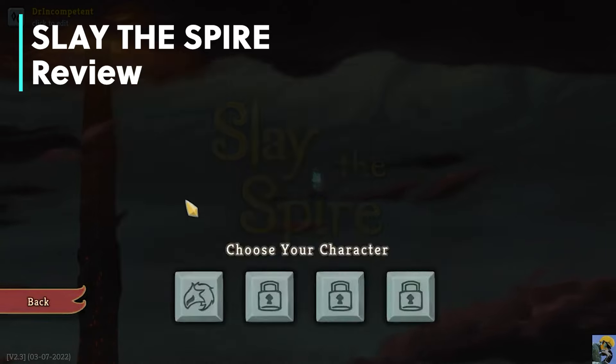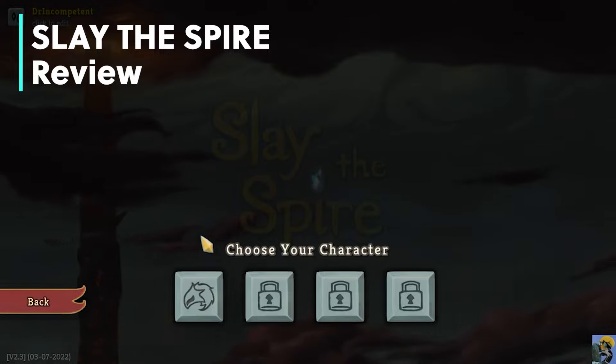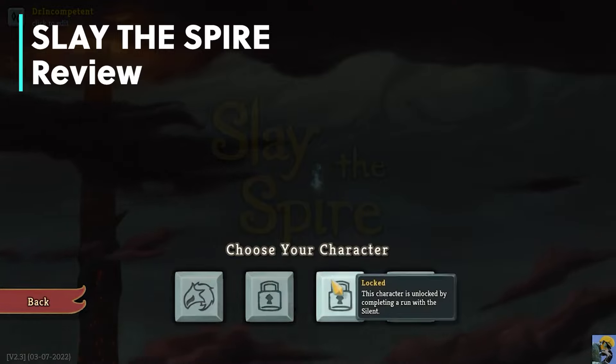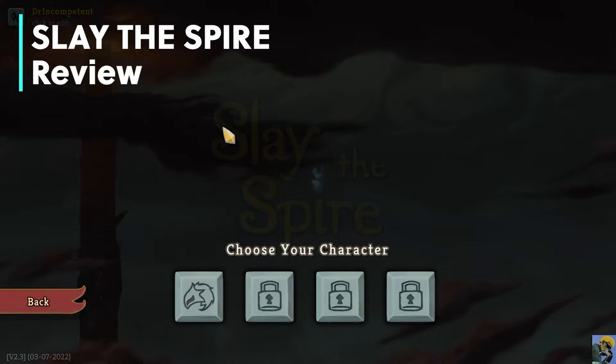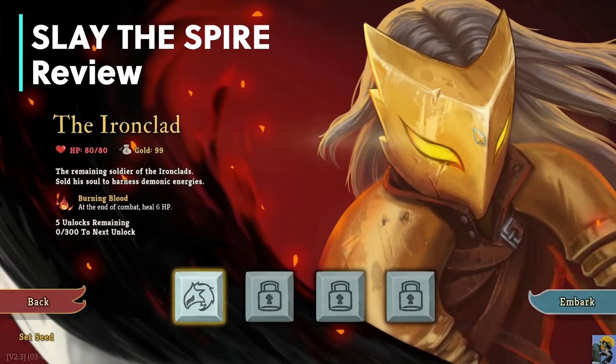What are you doing in the game? It is a deck builder, meaning you have a deck of cards. Each class that you get — you unlock them as you go — but let's say you're the Ironclad first: you get a starter deck of cards. Throughout the game, you're going to have a choice, usually between three cards that you can select to add to your deck, and hence build your deck. These are randomized from a pool of cards, and you will then try to synergize combos with the other cards that you have, the relics that you get, and other elements of the game to try to make the best deck you can to defeat the challenges the game presents.